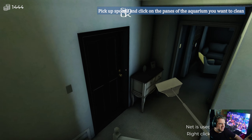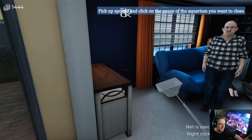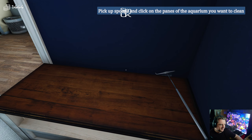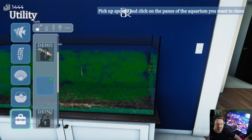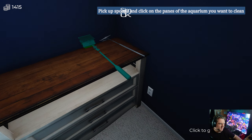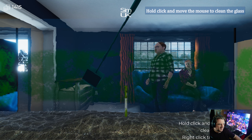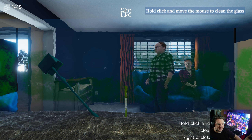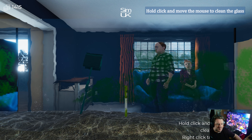All right, good. That's the fish dealt with. Pick up the sponge and click on the panes of the aquarium that you want to clean. So let's just pick up the sponge - what it means is buy a sponge, and then pick it up. It's a big sponge. A little bit weird, but okay.